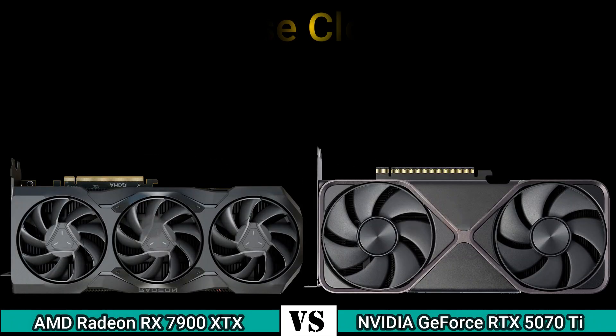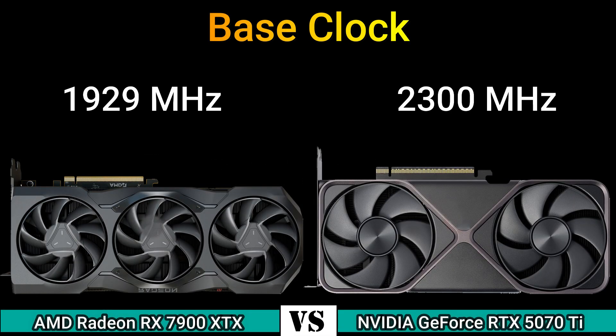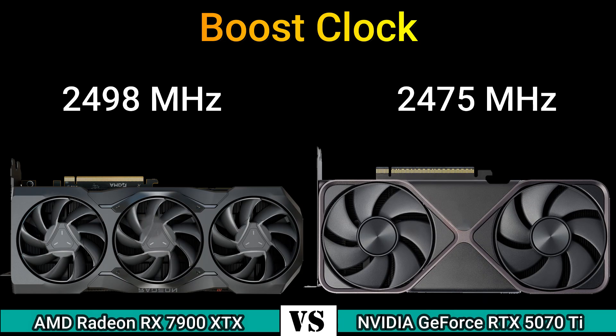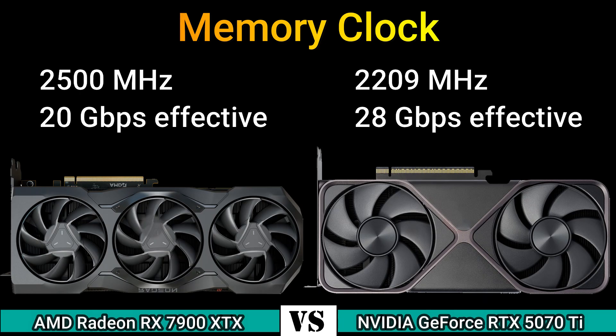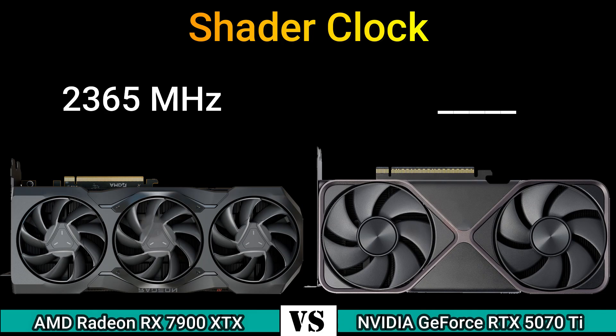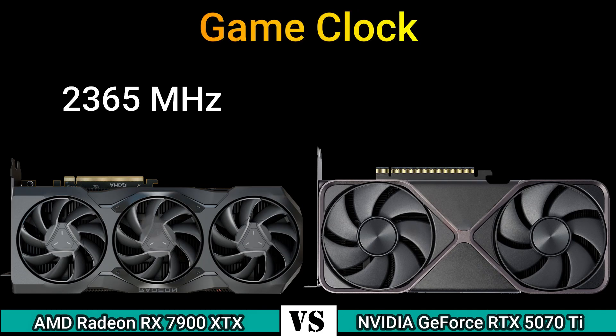Firstly, we start with performance. Base clock: 1928 MHz and 2300 MHz. Boost clock: 2498 MHz and 2475 MHz. Memory clock: 2500 MHz (20 Gbps effective) and 2209 MHz (28 Gbps effective). Shader clock: 2365 MHz. Game clock: 2365 MHz.